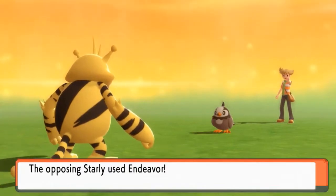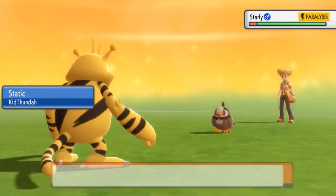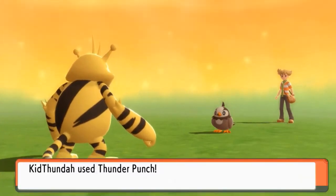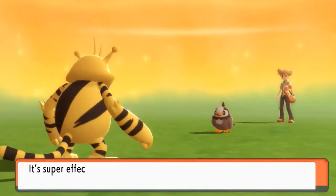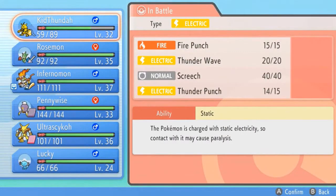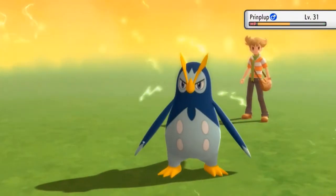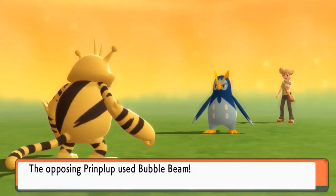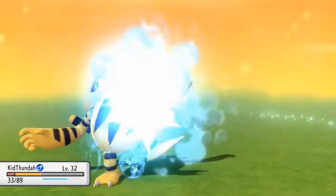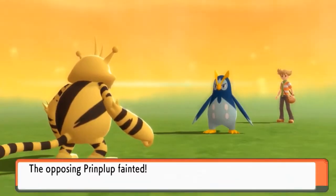We're going to use Endeavor, and look at that — Static hits. One downside is that with Endeavor he can't hit me twice as hard. Let's go Thunder Punch for the win! He's coming out with a Piplup next. I have the right Pokemon for this — let's continue with Kid Thunder. Thunder Punch lands, and Piplup survives somehow. One more Thunder Punch and Piplup is defeated.